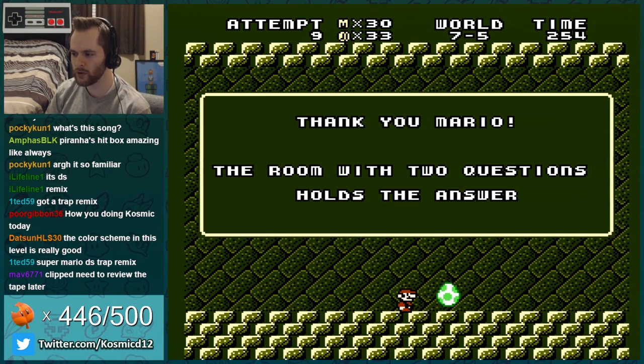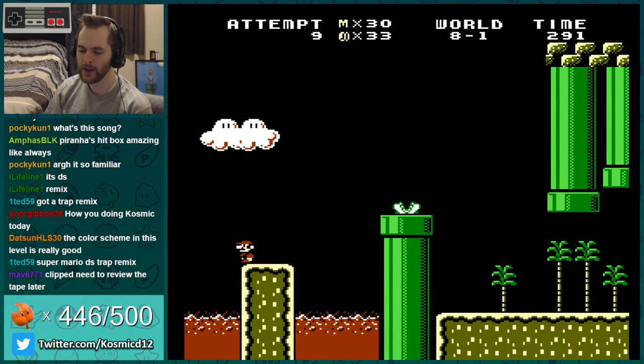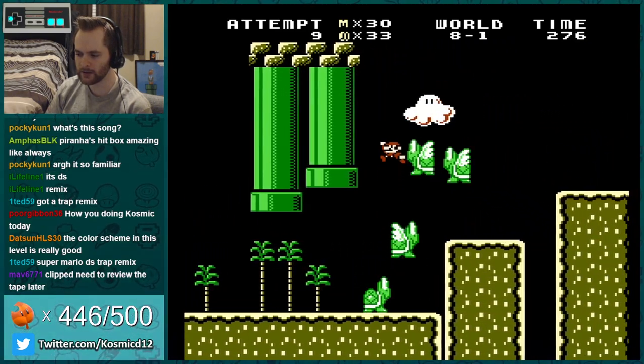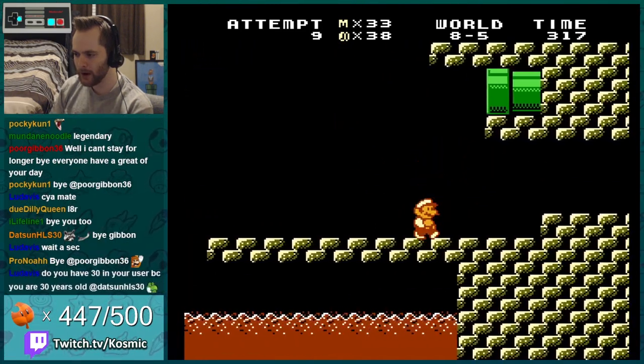The room with two questions holds the answer. That's a really cool tip — the World 6 hint said Bowser's castle is hidden deep underground, and then that's the tip for World 7. It's all to teach you how to beat the 8-4 level. Alright, Bowser's done.